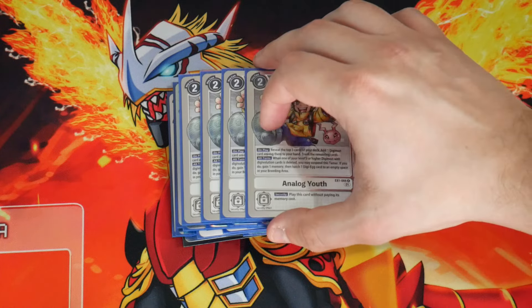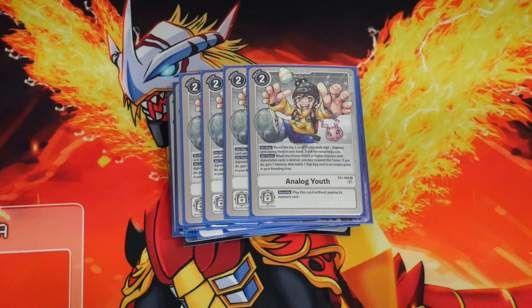On to Tamers — we're playing 4 copies of Analog Youth. On play, look at the top 3 cards of your deck, add a Digimon to your hand, trash the rest. Then on all turns, if one of your level 5 or higher Digimon with sources is deleted, you suspend the Tamer, hatch an egg, and gain a memory. Apocalymon will always have sources, so if they do blow it up, you get an Analog Youth trigger, which makes it harder for your opponent to play. It accelerates you by putting 2 cards into the trash — potentially level 6s — and gives you an interruption when they pop your Apocalymon stack.